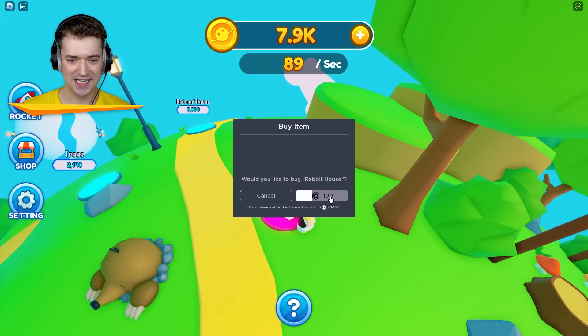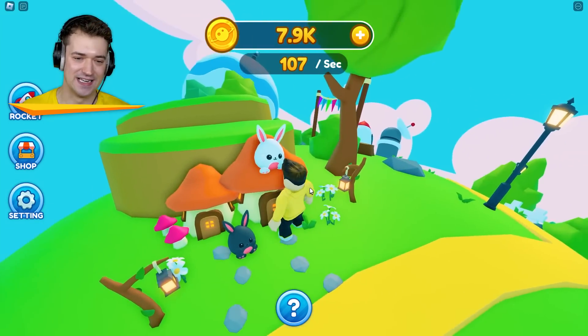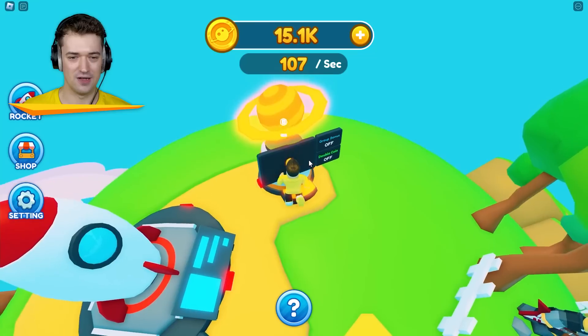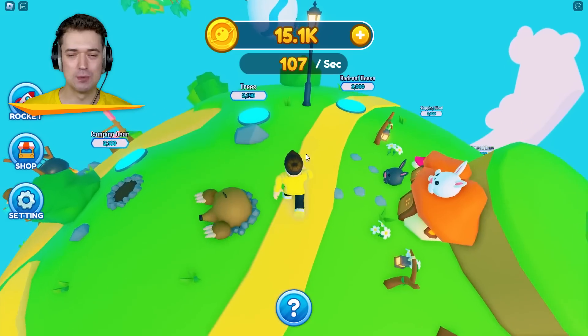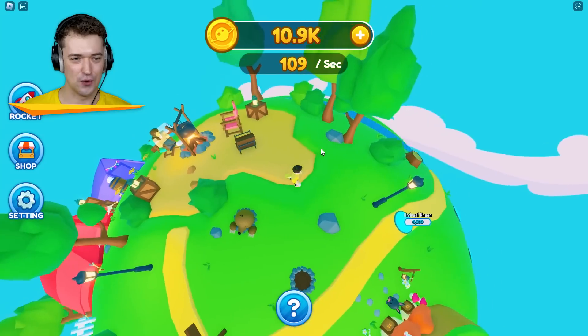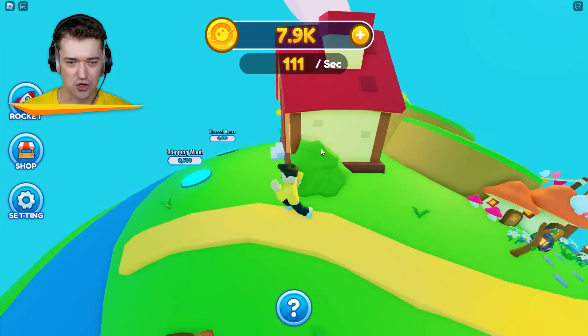Rabbit houses — okay, we're just gonna let every kind of critter move in on my planet now. You know what? These are kind of cute. I can let you guys live here, I don't even care. Let's collect some more money and start working on what is to become the village. I first gotta finish off all of this. Jane, you don't know how to sit in a chair, but I'll still treat you like a human.